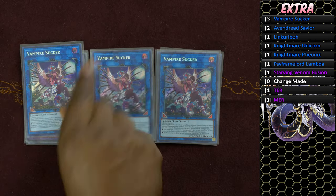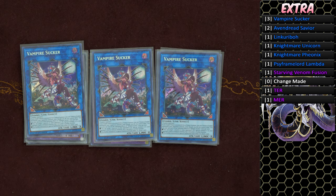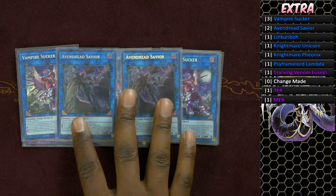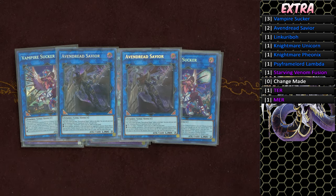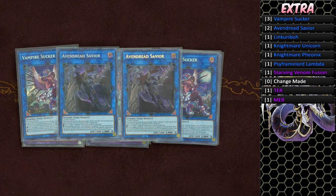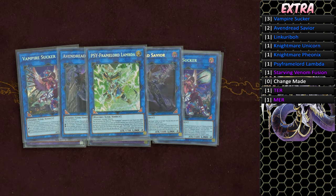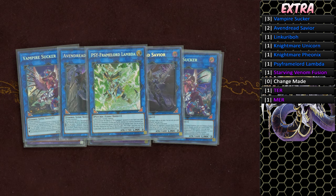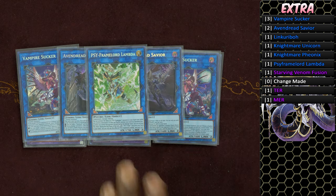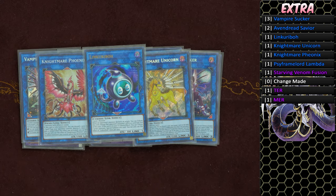Three copies of Vampire Sucker — pretty much mandatory in any Extravagance build. Two copies of Avenging Knight Savior, which would be a one-of without multiple Extravagances. Any two zombie monsters get you into combo by sending a key monster to the graveyard. One copy of Cipher Commander Lambda as a Link 2 with downward arrows. One copy of Nightmare Unicorn, one copy of Nightmare Phoenix, and the Link Kibre.